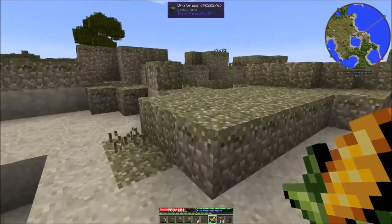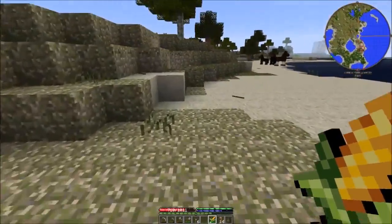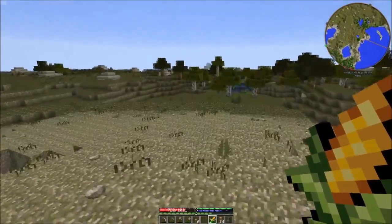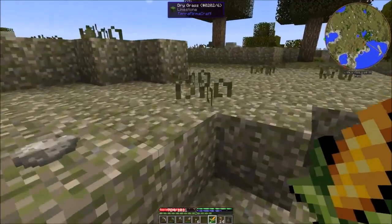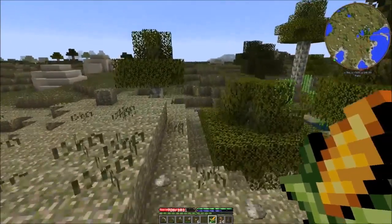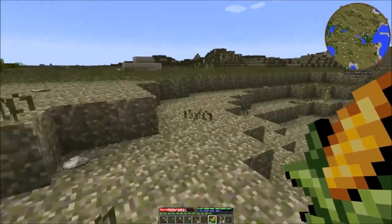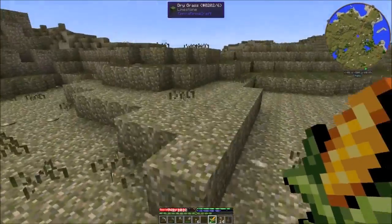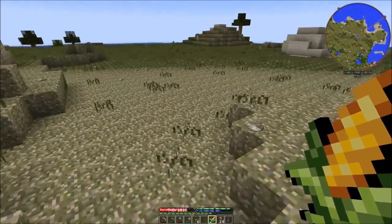Alrighty, let's see here. Looks like we are still in limestone territory. I have to say, I like the limestone sand - it's kind of nice. I don't know that we are going to lose limestone anytime soon, at least not on this island. It looks like I may have more options up north - hopefully the continent doesn't just end. Lime, lime, lime. On the bright side, we'll never run out of flux stone - I can just come over here and be taken care of.